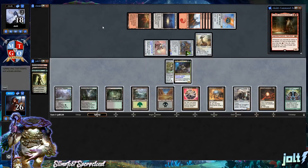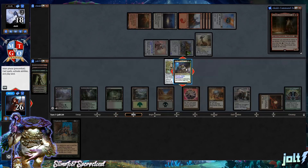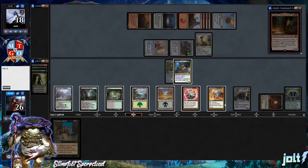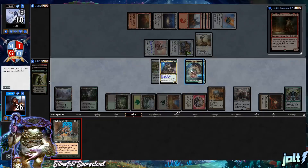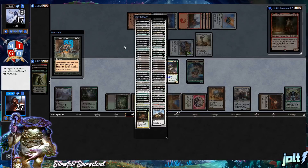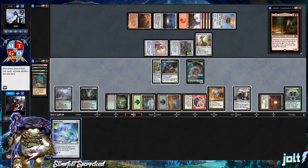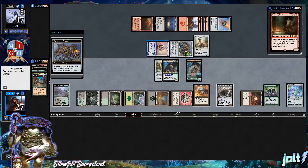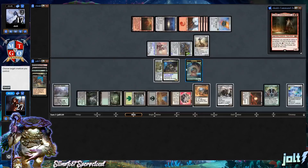We draw into Diabolic Intent. Let's go for Worn Powerstone and get those Saplings going. Then tap out on Felwar Stone — we might grab Skull Clamp. Let's go for Diabolic Intent: pay black and sacrifice one of our Sapling tokens. Let's grab Skull Clamp and get it down, tapping out off Blooming Marsh.